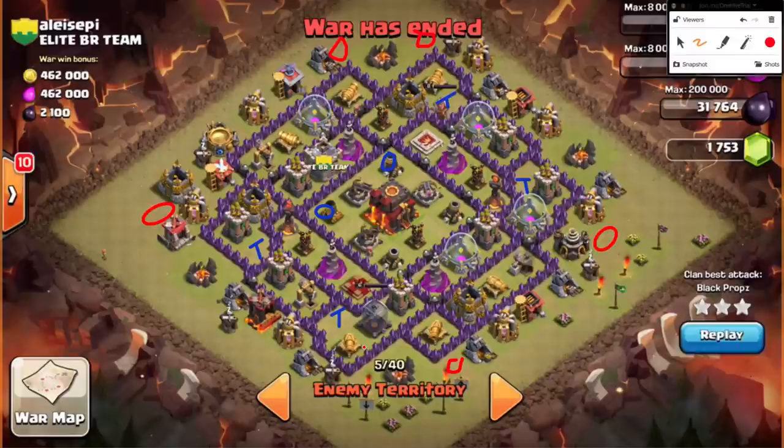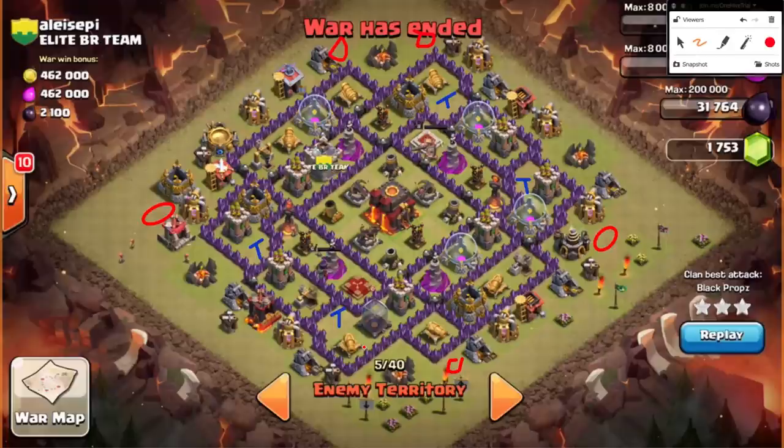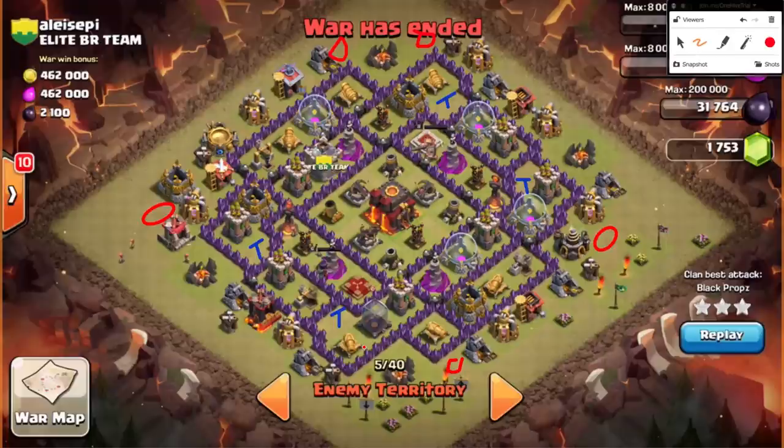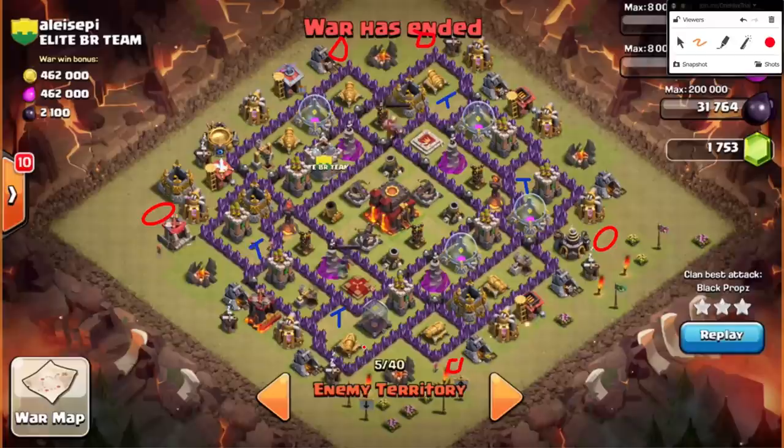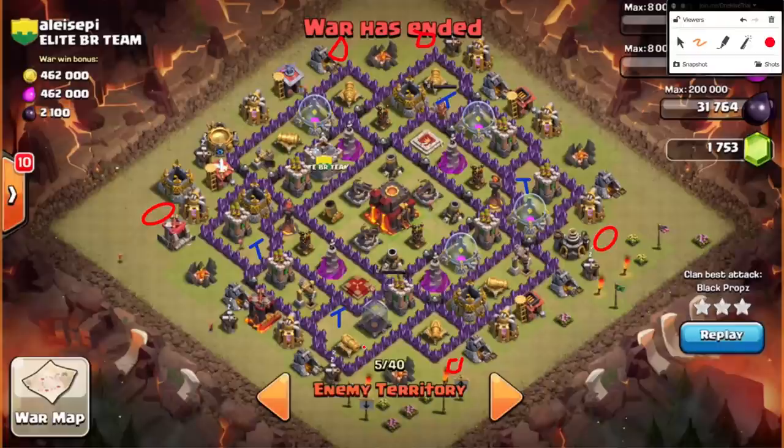I agree it can be done that way, but it's infinitely more difficult than one set to single. Because you'll see when we do the replay — once that multi is down, even running into the single, all he's got to heal through. He loses maybe two or three hogs to it — that's all the single costs. Singles can still ruin your raid if they're positioned too far or if there are too many defenses, but a multi will pretty much melt all your hogs.